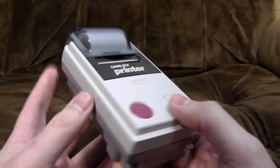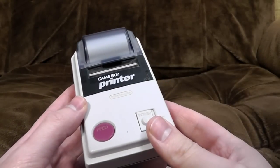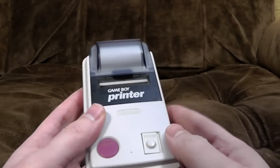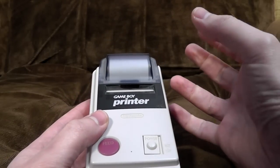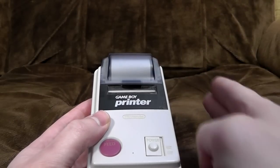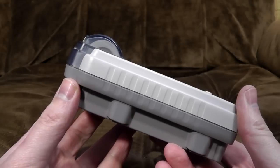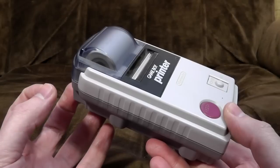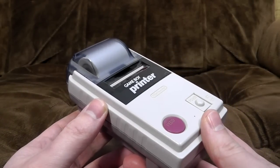The actual stuff it prints on is interesting — it's sticky-backed, so you can peel it off and stick it to people's heads and annoy them. The big problem is, over the years it's all kind of gone off. I have actually got an original roll in here, so it probably won't be as clear as it could be. Your best bet these days is to get a thermal transfer till roll from a receipt machine and cut it to fit — it won't damage the printer at all, although it will be a massive pain in the arse. The rolls were advertised as giving around 180 photos, but in reality it was closer to about 110, which was mildly scandalous at the time.